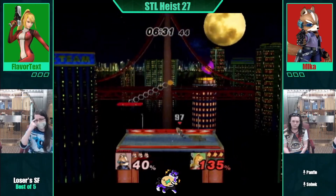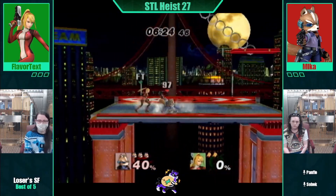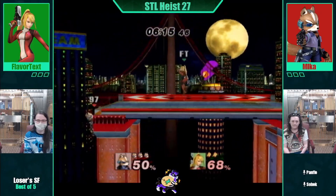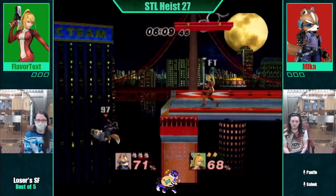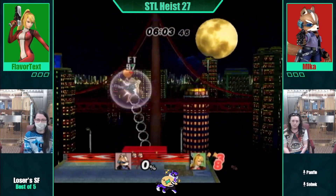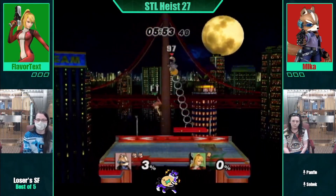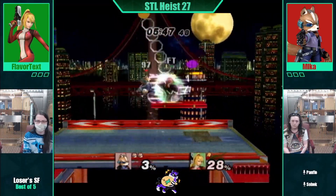Taking that from Bobby. One stock is not a lead. Stock is not a lead. Mika with the stock. A stock is not a lead — it's even again. This is doable for Mika. Flavrotex is going to have to get some nice percent here. It's harder to punish than you might think. Going for the wall jump out, but side-B instead of up-B, I think.